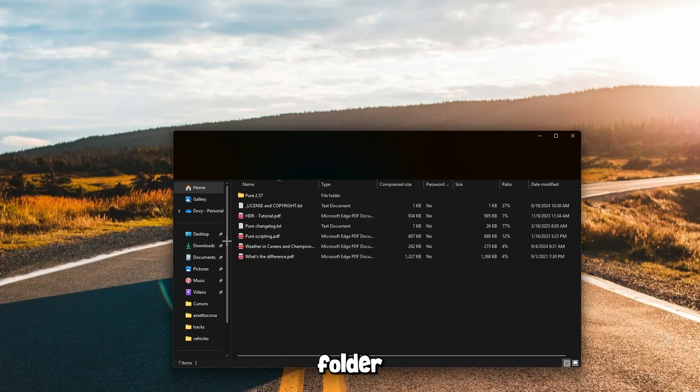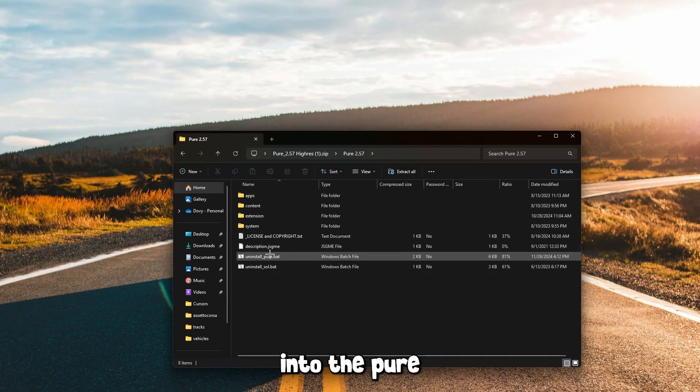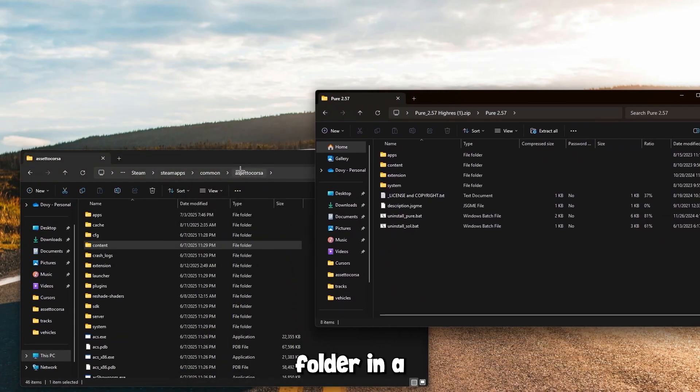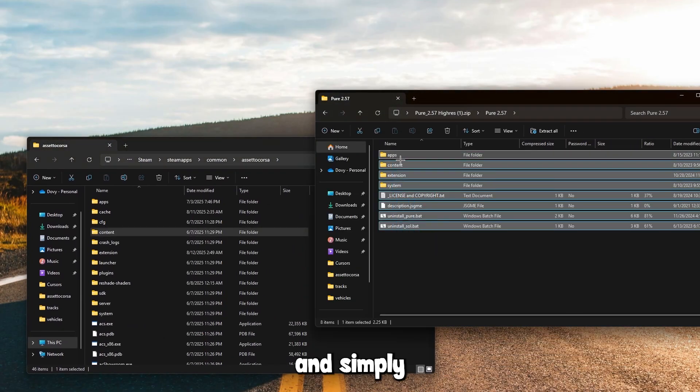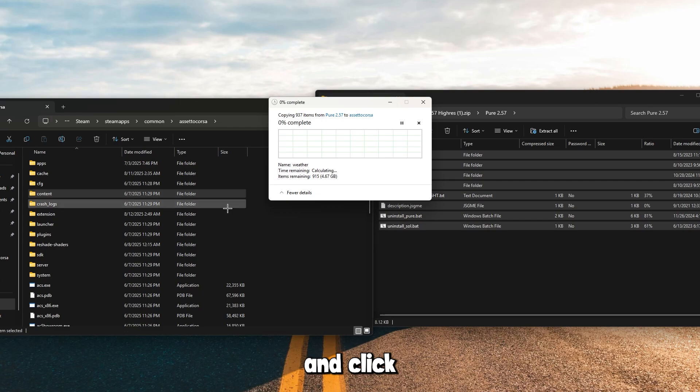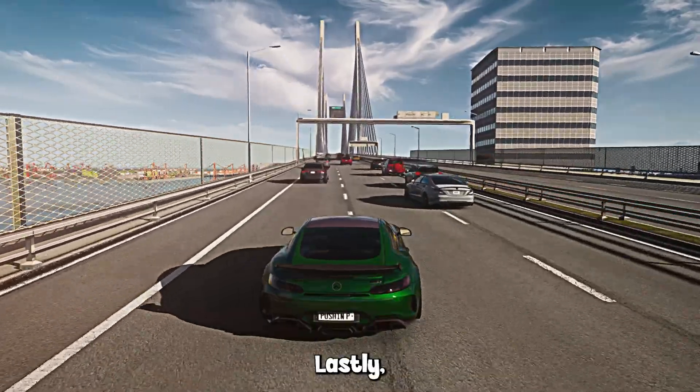Let's move on to installing the graphic presets. Open the Pure folder we downloaded earlier and double-click into the Pure folder. Once you're here, you will need to bring up your Assetto Corsa root folder in a different window, and simply drag these four files into the Assetto Corsa folder. Make sure you drag the files into the empty space on the right and click Replace if needed.